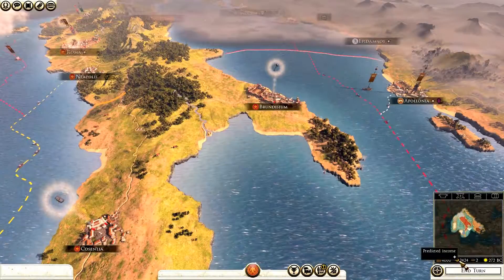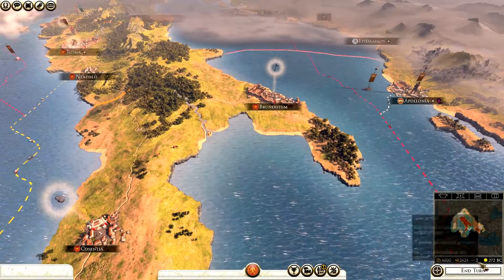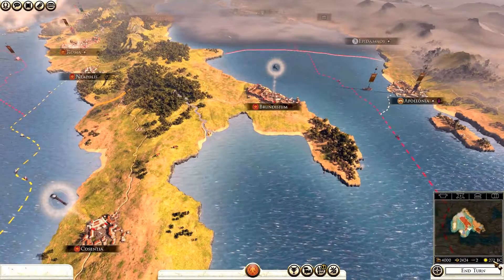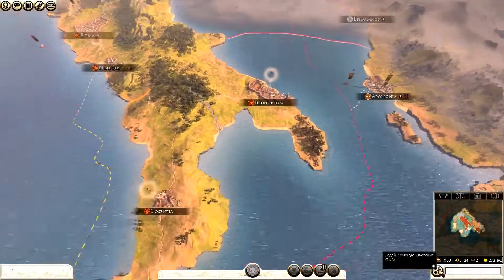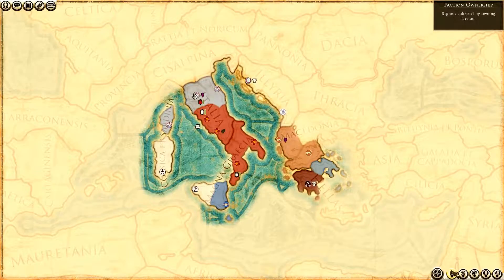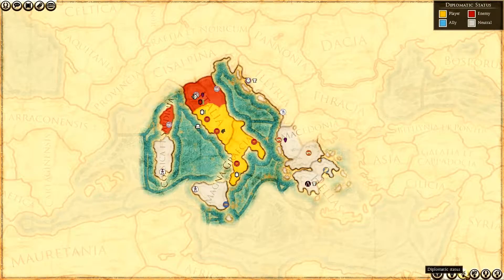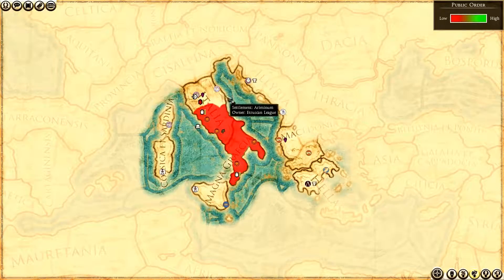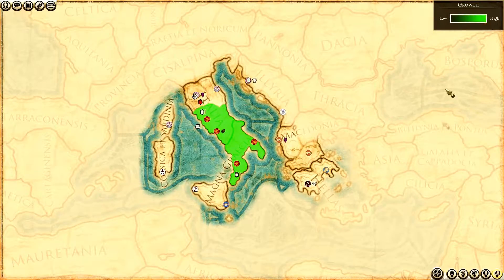Bottom right shows current treasury: 4,000 denarii, making 2,424 per turn. Food is at two - as long as I'm above minus one I'm fine. It's summer, 272 BC. The strategic overview button lets you toggle different map overlays: faction ownership shows colors by nation; diplomatic status shows yellow for me, red for enemies, white for neutrals. Public order is not great right now - probably because we're sharing borders, so taking Etruscan territory quickly is important. Region wealth and region growth overlays are also available.